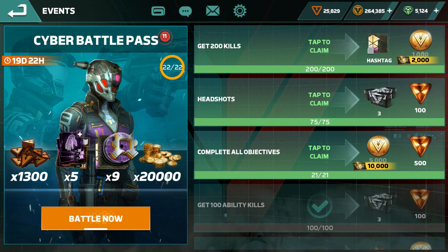For headshots, the first agent I prefer is Juke because you stun the player — they can't do anything, so shoot their head and you get a headshot. The second agent I prefer is Sivan, who is really good for headshots — make sure you have a lot of headshot gear on it. And even Monarch: if you're a good player with Monarch you can get headshots too. It's only 75 headshots total — you can finish it in 5 to 10 days, for me 3 to 4 days.